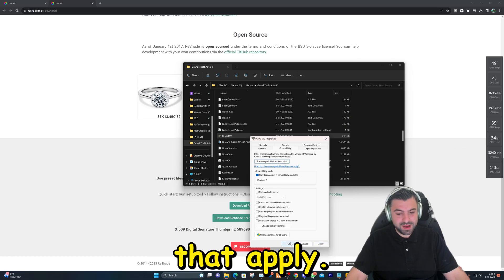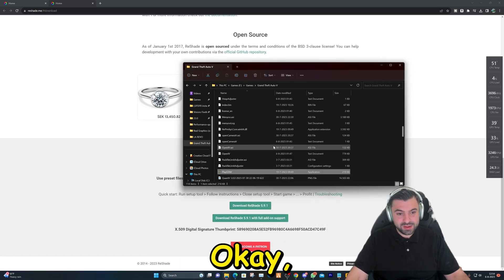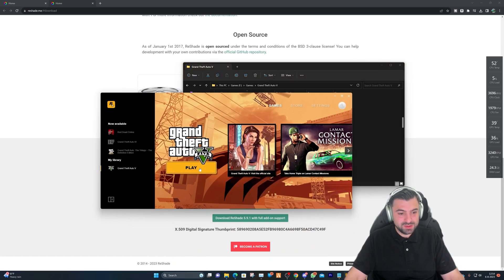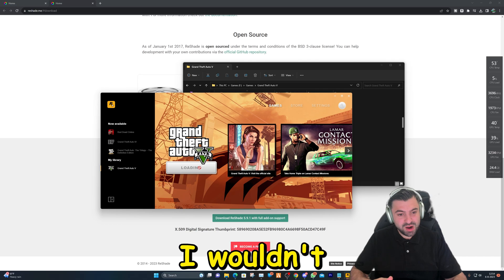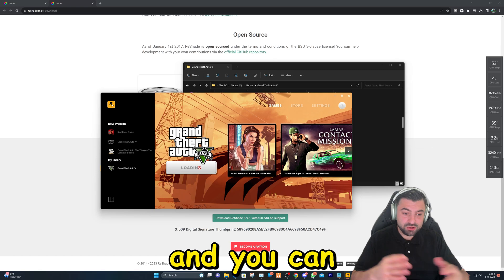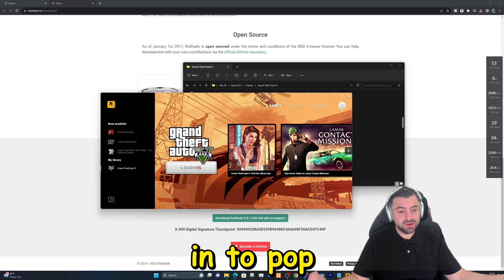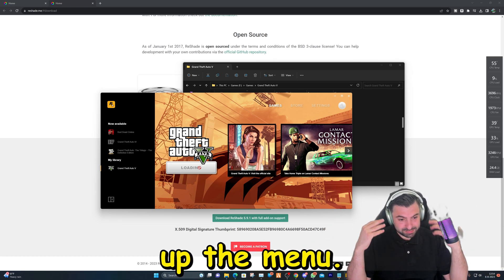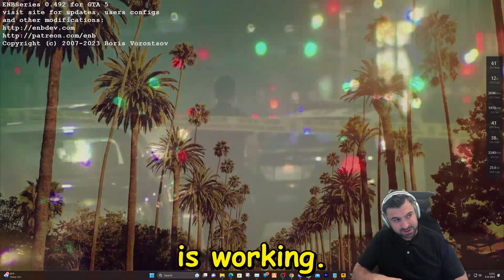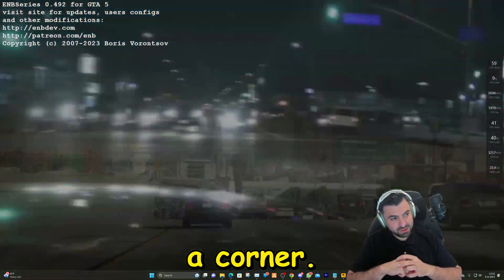Now we can start up Grand Theft Auto. Before, I wouldn't get the notification in the upper left corner, but now you will see it. And you can actually hit Shift+Enter in-game to pop up the menu. As you can see, it is working — upper left corner.